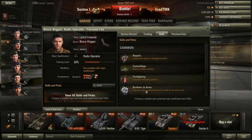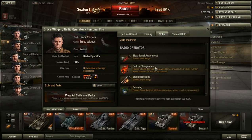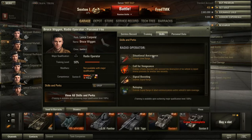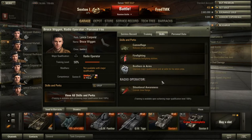Radio operator: camouflage. View range maybe, extend signal range — signal boosting could be useful so you can stay in touch with your allies longer. Call for Vengeance — no, that's good for scouts. Situational Awareness maybe. Maybe relaying. Signal boosting, Situational Awareness, camouflage, Brothers in Arms.